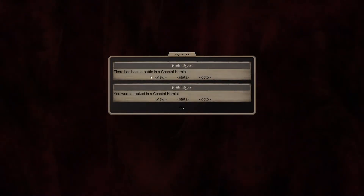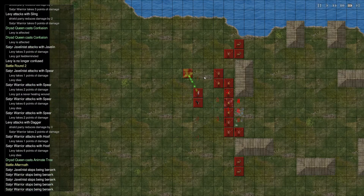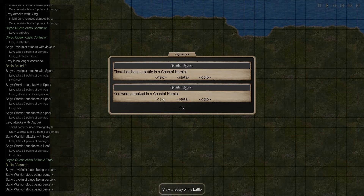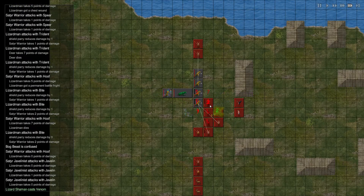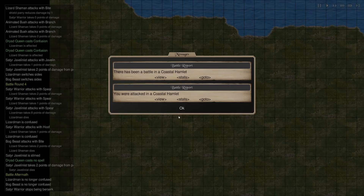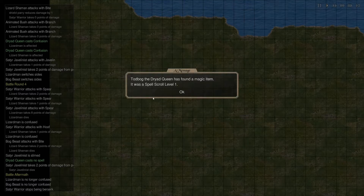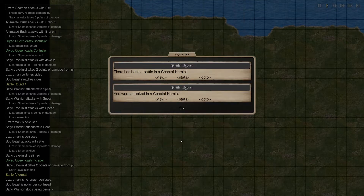If you have less movement than you need to move to a spot, you'll pay for it the next turn. So I had two movement left. The Lizards attacked and he casts Poison — Venom. Gotta kill him. We did get something out of it. We got a Lizardman and a Bog Beast, but we lost two Deer, three Satyr Javelins, and two Warriors. We did get a Spell Scroll, so that's useful, I guess.